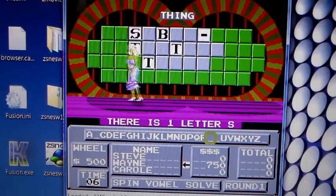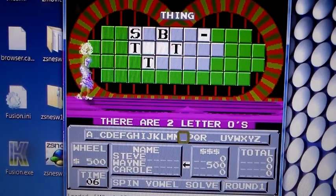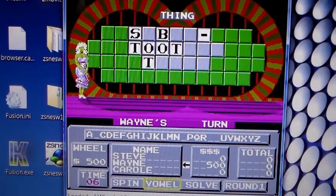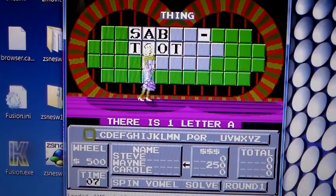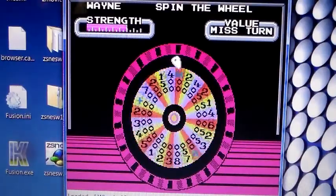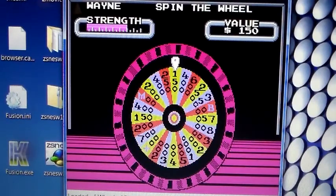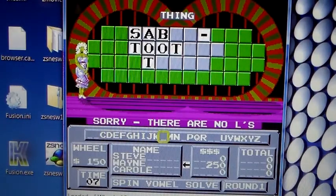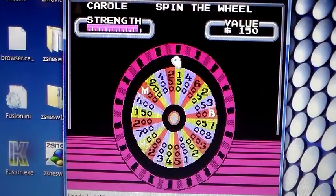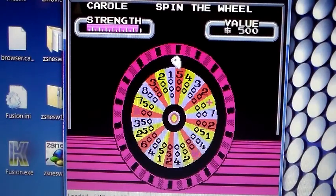Got an S — I'm in the puzzle and I know what it is. There's an A, but the turn was lost. Hopefully it comes back soon. 150 on the wheel. No Wayne and Carol are my opponents — Wayne from Wayne's World and Carol Brady. 500 on the spin.